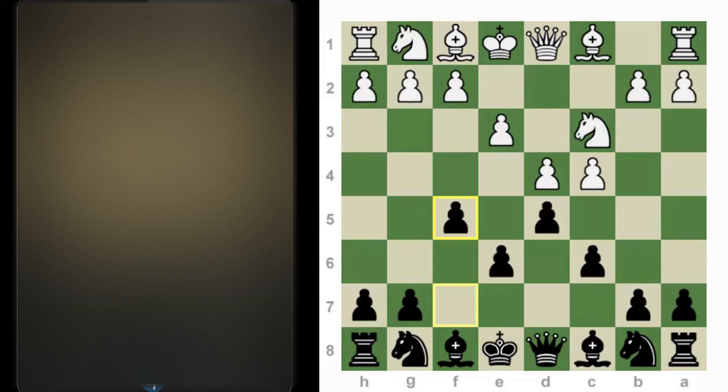Before we go further, let me talk about the pawn structure — its pluses and minuses. Notice that these pawns are on light squares, which means black has some weak squares. In particular, the e5 outpost for white is very powerful, because you can no longer attack a knight there with f6 or d6. So e5 is a weak square.